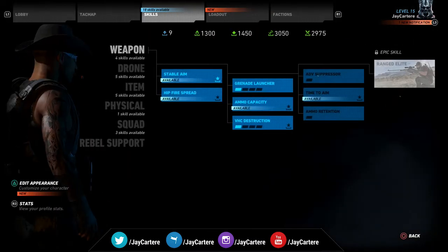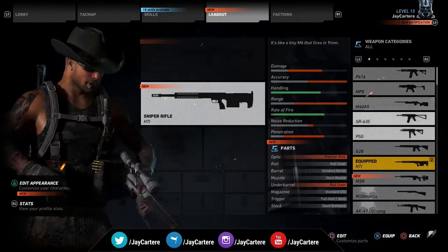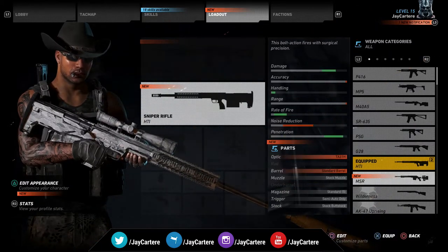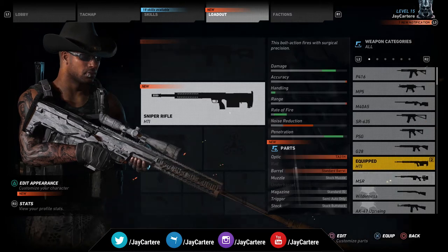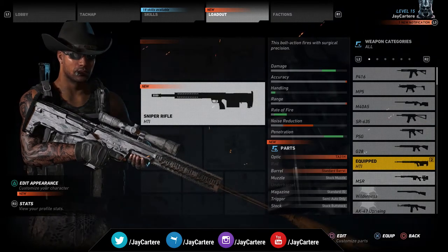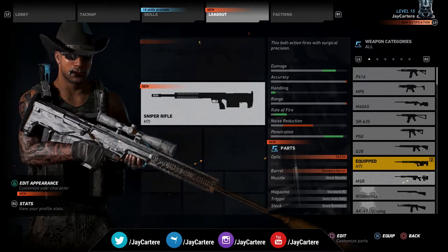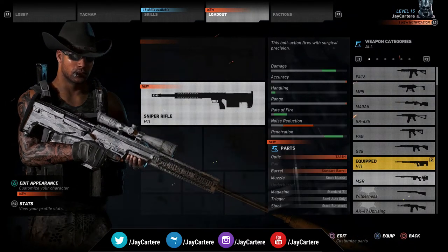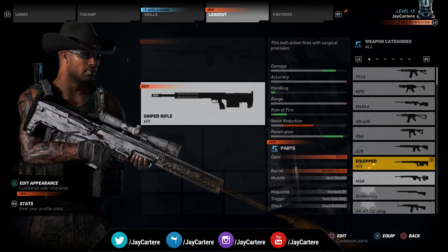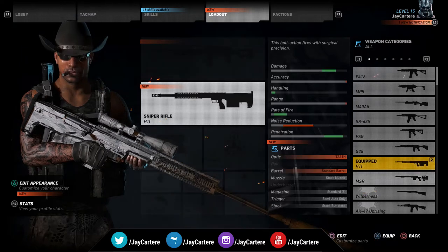Alright, cool. So let me show you the MSR stats so you can see if this even is a gun that you want to get. There's the stats. I think compared to the HTI, it's got a little less damage, a little better handling, better rate of fire, and better penetration. It's pretty good. I'm unsure what the magazine is at — it seems like it's at 5, just like the HTI.